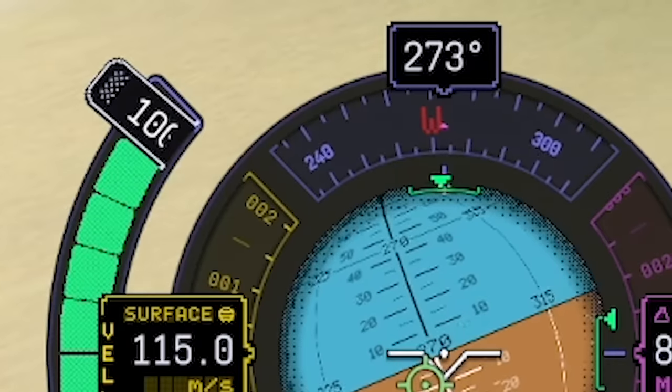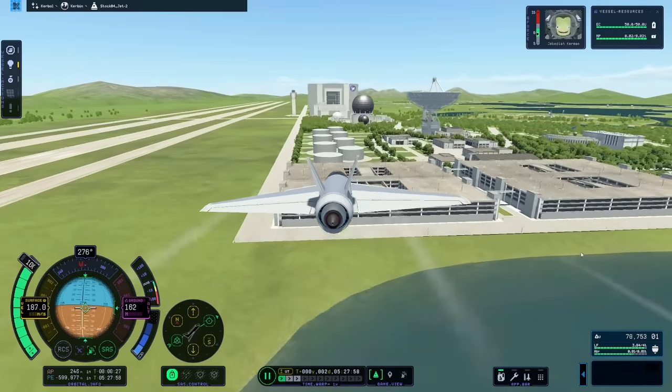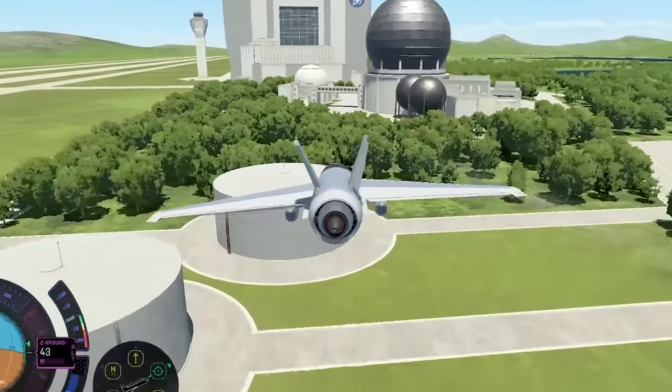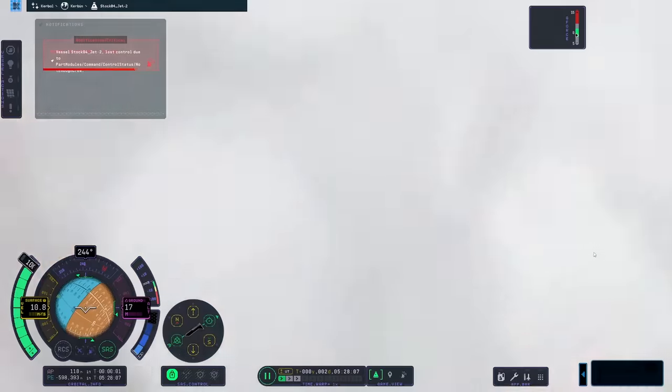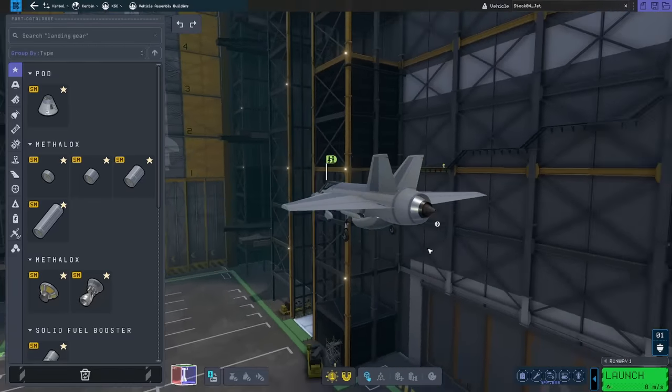We'll spin around, up the throttle, and we're heading straight for the bridge. I've just seen there's a huge building behind it. Come on Jeb, piloting skills! We cleared the bridge challenge, everyone. Anyway, that's enough of that architecture-like behaviour.